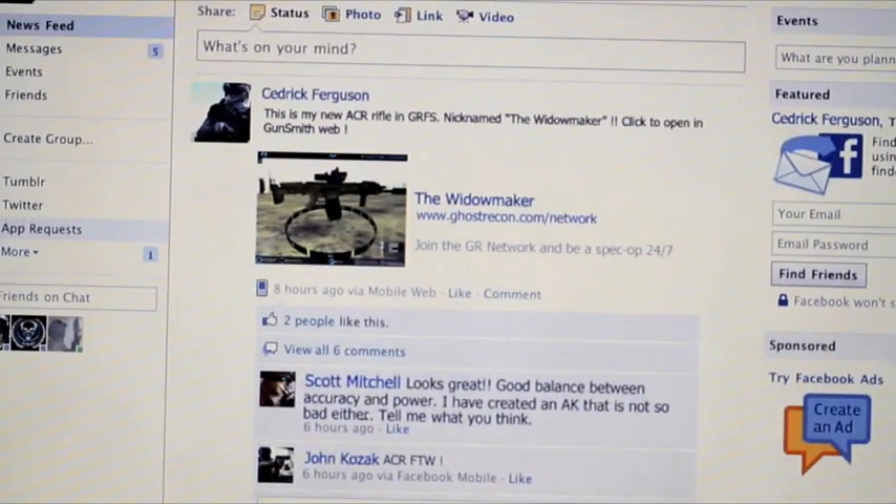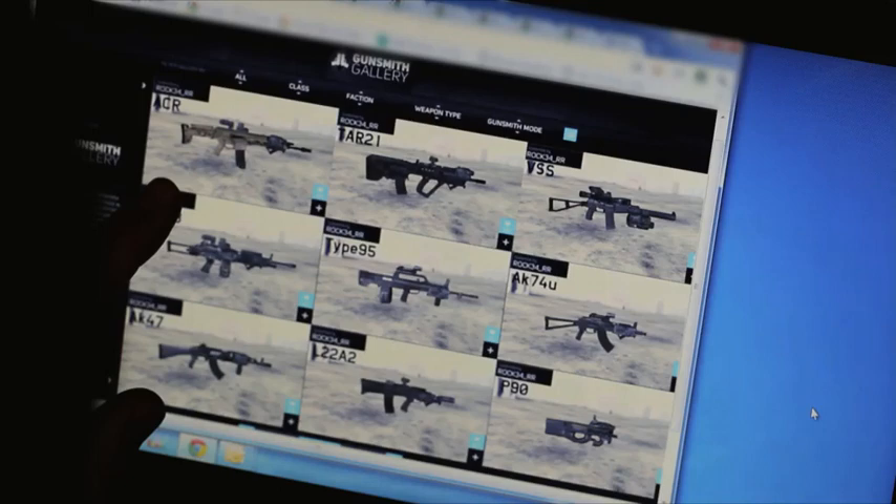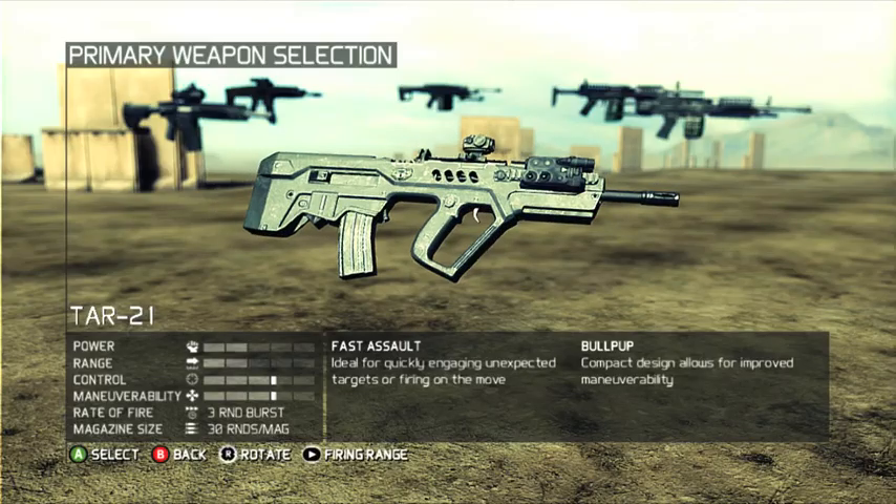Once you're done, post your customized weapon on Facebook or the Gunsmith Gallery so everyone can check it out. Or search for any weapon you like and import it back into the game.